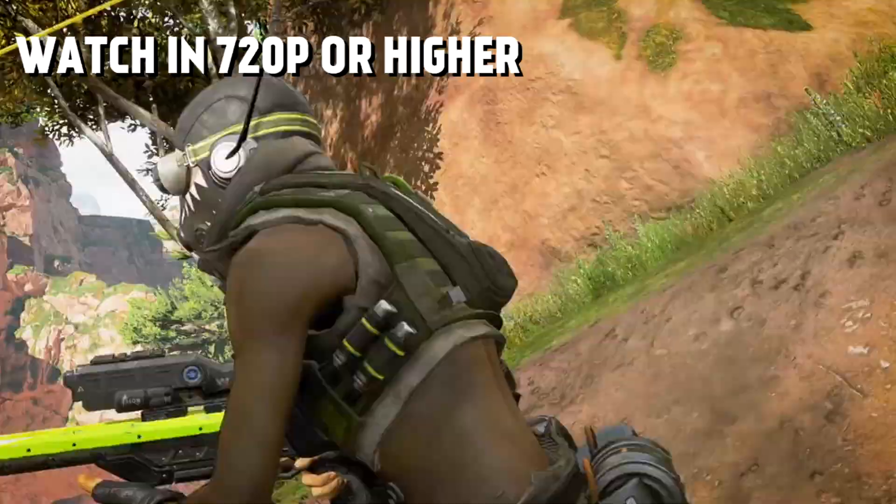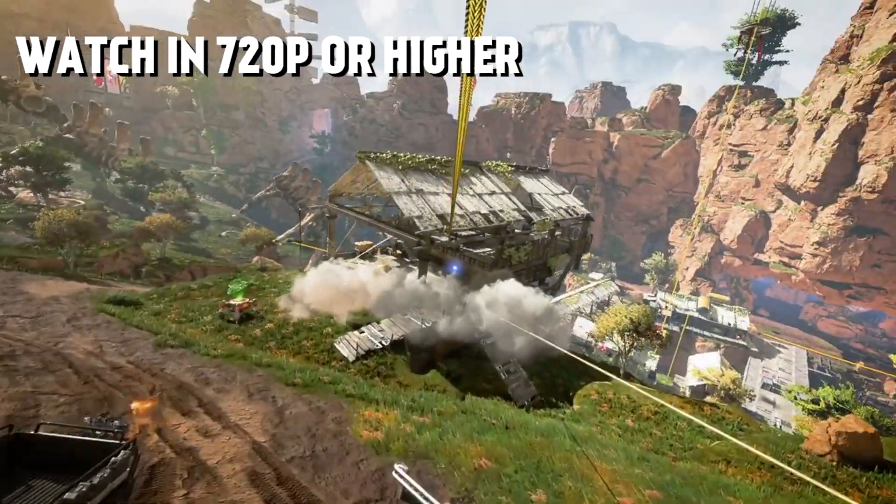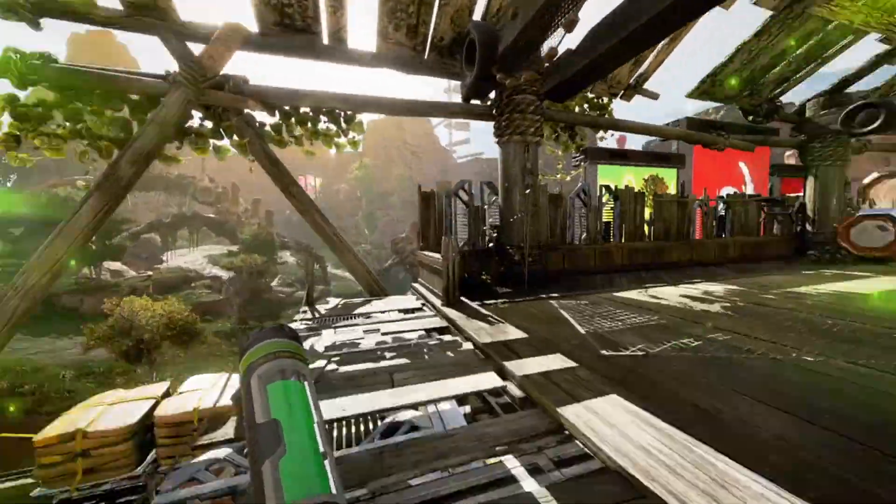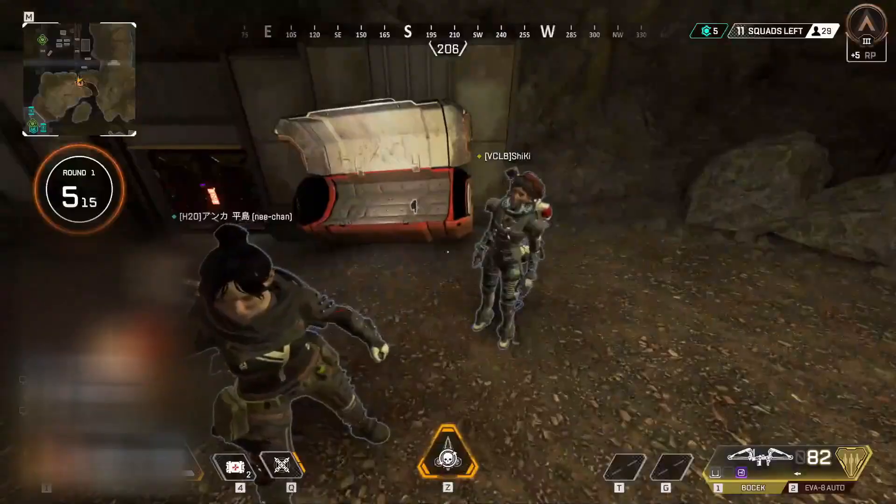Hey, SNF here. Welcome back to another Apex Legends video. In today's video, we'll be seeing how to get into the World's Edge loot vault by using Wraith and Revenant, showed off by a user on Reddit.